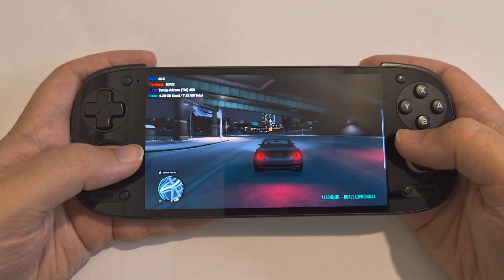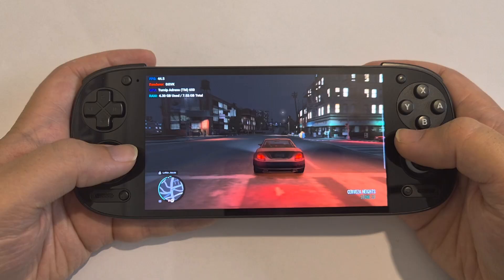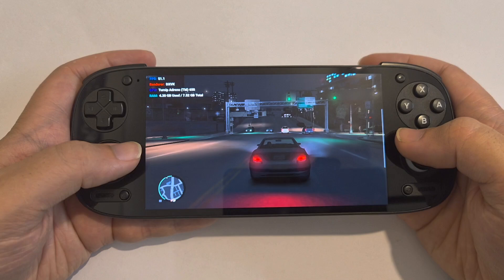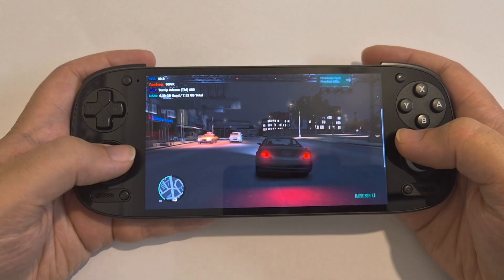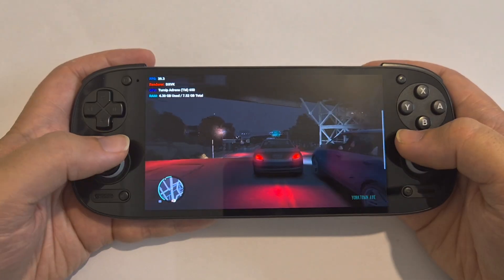Now when it comes to the camera glitch, it is still present. I think it's kind of hit or miss — sometimes I've played for like an hour and had no issues, sometimes I've played for 30 minutes and then it starts to become present in the game. The way to fix that is just to exit out and restart WinLater and it'll kind of fix itself.